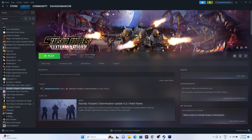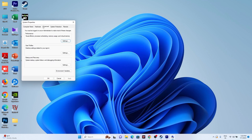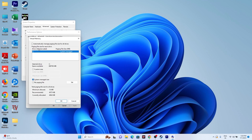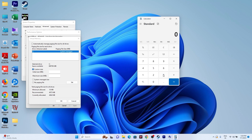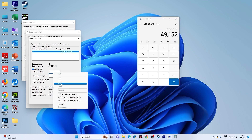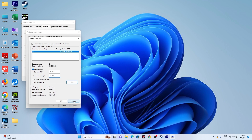The next step is to increase virtual memory. Search for 'View Advanced System Settings', go to Advanced > Settings > Advanced > Change. Uncheck automatic management, select the local disk where the game is installed, and choose Custom Size. Set Initial Size to 1.5x your total RAM in MB (e.g., 32GB RAM: 32 × 1024 × 1.5 = 49,152 MB) and Maximum Size to 3x your RAM (e.g., 32 × 1024 × 3 = 98,304 MB). Restart your PC afterward.